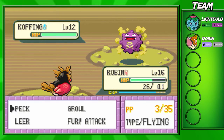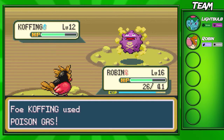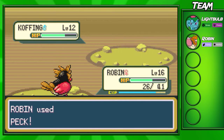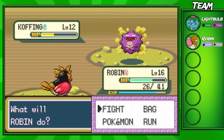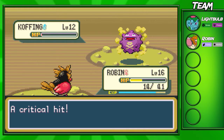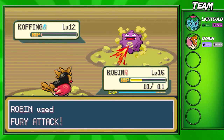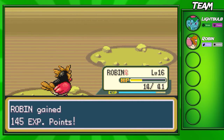The Potion should bring us up to about 75 HP. He's gonna miss his attack - nice. We have three Pecks left so we might be able to take him out. He misses another Poison Gas - nice, Poison Gas is kind of an annoying move in this game. He missed another one - I'll take this RNG. I think Fury Attack would have been smarter there. He goes for Tackle and gets a critical hit - I guess we kind of deserved that. We don't have any more Pecks but Robin should go up to level 17.